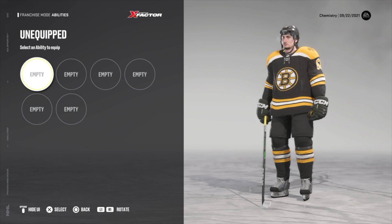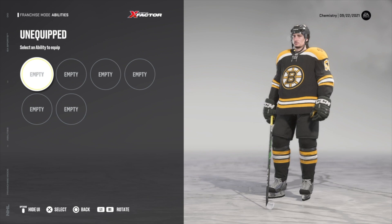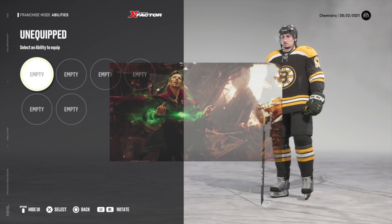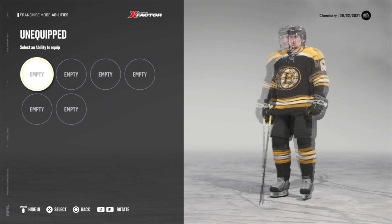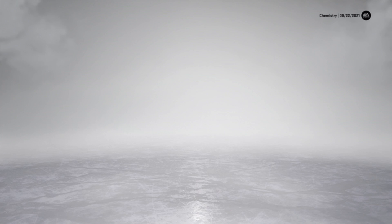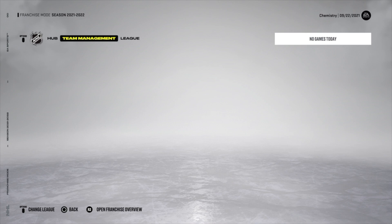There are 40 different x-factors and 6 slots you can equip them in. If my math is correct, that's 40 × 39 × 38 × 37 × 36 × 35 = approximately 2 billion, 763 million, 633 thousand, 600 different permutations of x-factors. I don't have time to figure out every single one of those, and I don't think anyone does — especially combined with different coach types.